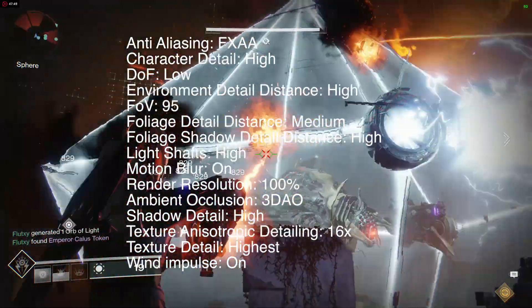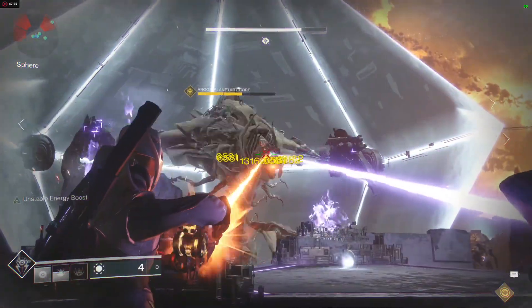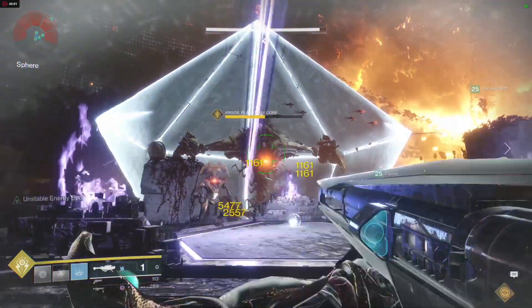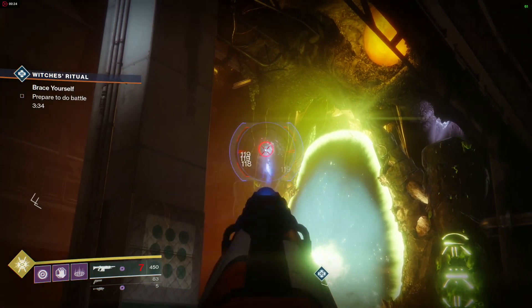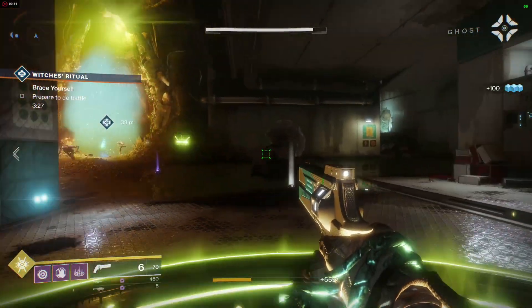I've got about 95 hours of active time on the PC version and I've found that the custom setting keeps greater than 60 frames per second in most encounters. It rarely drops below 60 frames per second in Crucible, never falling below 55 frames per second. During the Leviathan Raid it's always greater than 60 frames per second for the whole raid, mainly because it's always set in small environments.